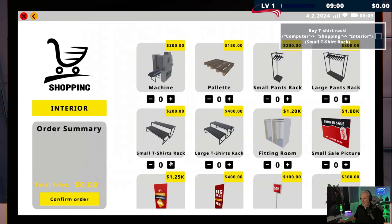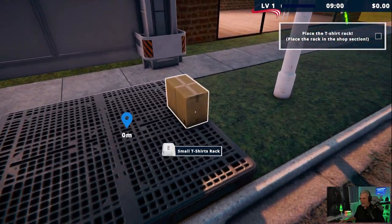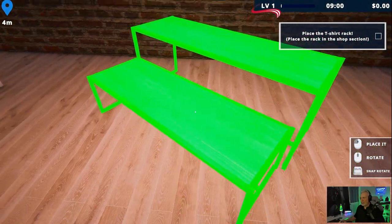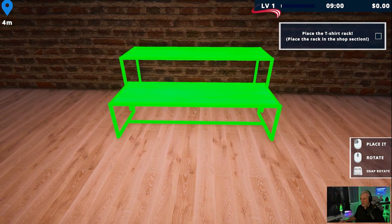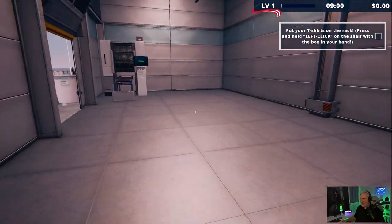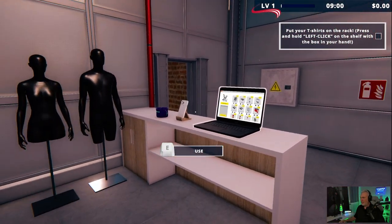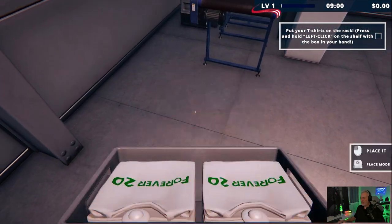We need to go back into interior and buy a rack — we're going to buy the small t-shirt rack. That's going to be out here on the pallet as well. The raw materials are automatically fed to the machine once you buy them on the computer — so there's no picking up raw materials, only things like machines and things we need for the store. Now let's put the t-shirts on the rack.